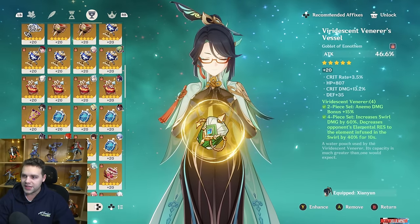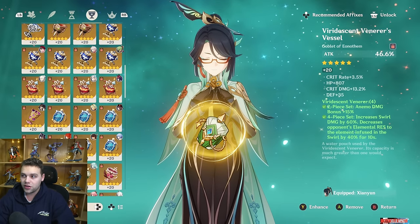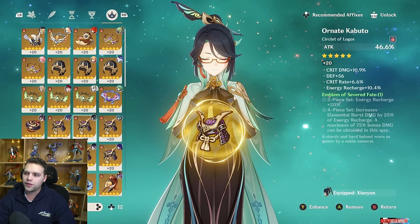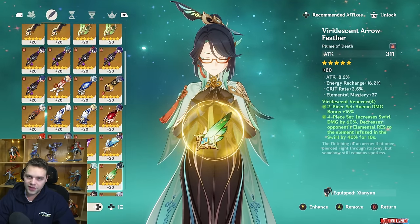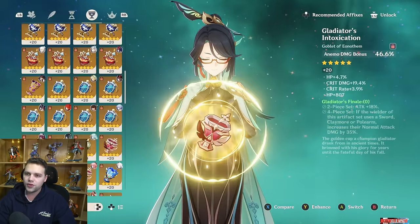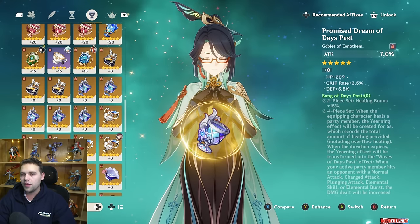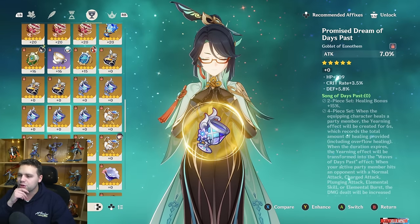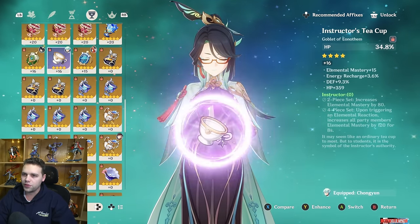I generally recommend attack percent goblet. She wants as much attack as possible and does good damage with her skill. Then attack percent circlet, and you're really looking for attack percent and ER substats on your flower and feather. If you're going Favonius, you might want crit rate — maybe even a crit rate circlet, but you'd really be losing a lot of attack. For the on-field DPS: since you're mostly using Farina, your on-field DPS is almost always going to be using the Marishisei Hunter artifact set. If they're doing both elemental and pyro damage, you generally want to stay away from an elemental damage bonus goblet and go for attack goblet or EM goblet. VV is so good it's pretty much never worth running anything else.